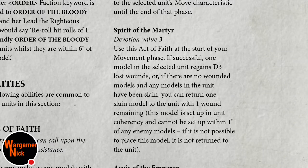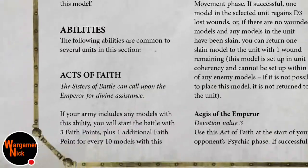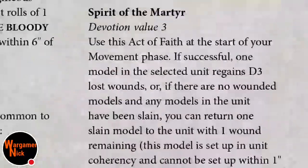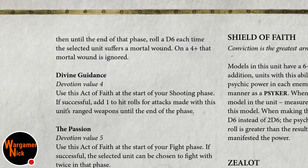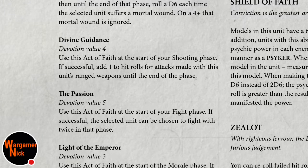Spirit of the Martyr: D3 lost wounds returned, or you can bring back one model with one wound within one inch. Point of Sacrifice: on a four-plus the wound is ignored, so if they do D6 mortal wounds you've got a chance to ignore them - pretty cool, basically 'no I don't like your psychic powers, go away.' Divine Guidance for shooting: re-roll and add one to hit rolls for attacks made with this unit - good against flyers.